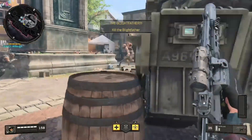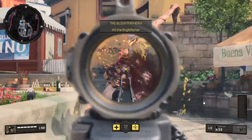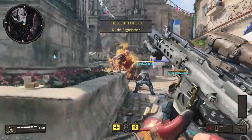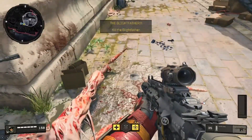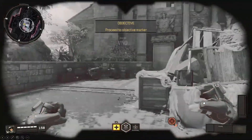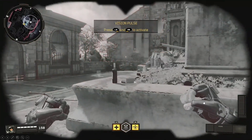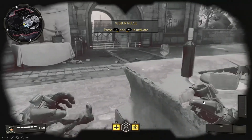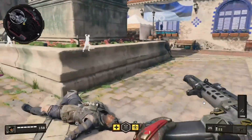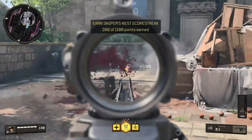The Sniper's Nest is what they call it in the game. First you fight a Blight Father — it's pretty easy if you stay away from him, though he can shoot at you and wipes out the AI teammates the tutorial gives you. The idea seems to be that you end up playing by yourself, making it more challenging. Then the mode asks you to gain a thousand points so you can call in the Sniper's Nest.